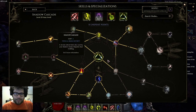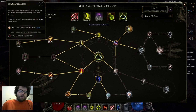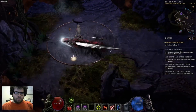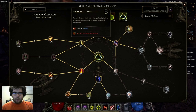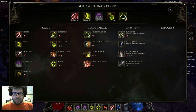Shadow Cascade is pretty strong. The main reason we use it — beyond the increased area — is the Shadow Floor node. Since we're going all physical, this is a huge buff: if you hit at least four enemies with Shadow Cascade (which happens almost constantly in Monolith and Arena), you deal increased physical damage for four seconds. Since we proc it via Shift, which has a three-second duration, we effectively have a permanent 140 percent increased physical damage buff.